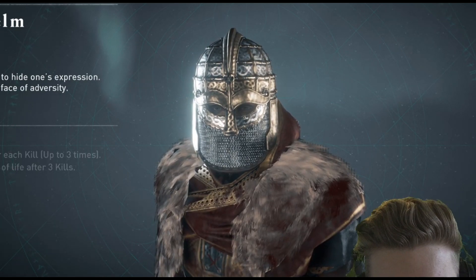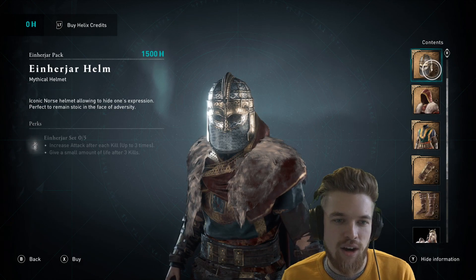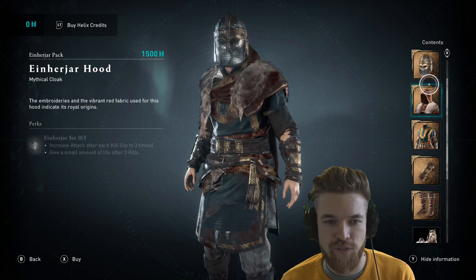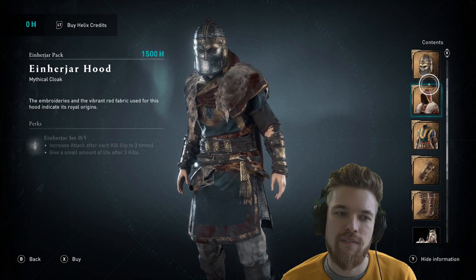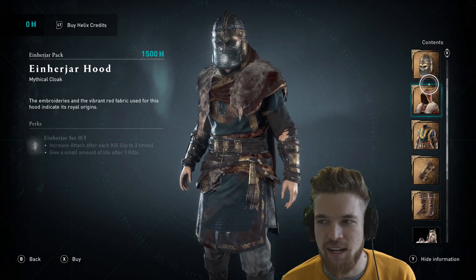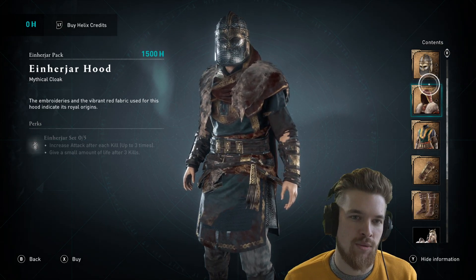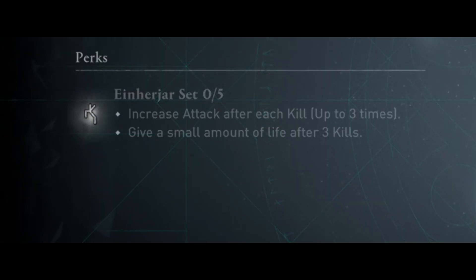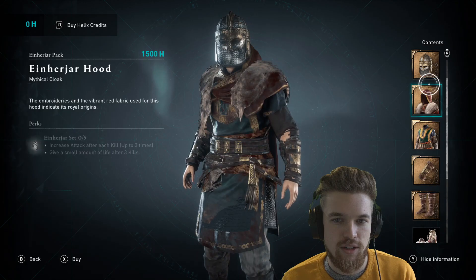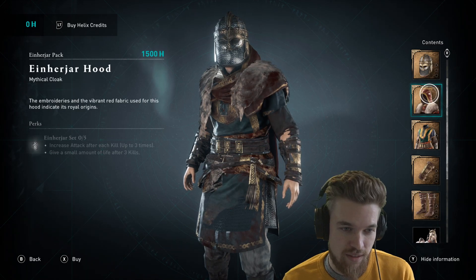As for the actual stats of the armor set, the armor itself increases attack after each kill up to three times. That is a pretty good effect. However, usually when I'm in a fight and I've killed three enemies, most people are already dead — unless I'm in a siege battle, in which case this armor set is even better. The attack boost itself is considerable enough to be worth getting, though you do need three pieces of the armor set for that effect to actually do anything.